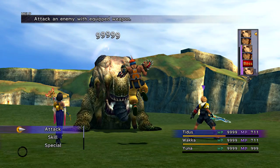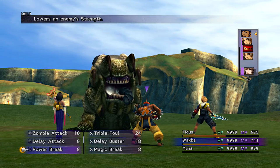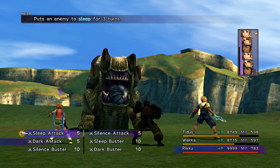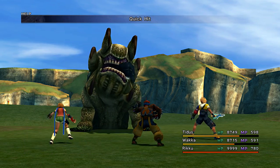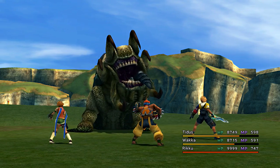Once the Aeon goes down, get your party back out and go back to quick hit pinata-ing him until he dies. By now he isn't able to heal himself, so you should have no trouble smacking him until he goes down. Make sure you use your overdrives now if you have them — Blitz Ace with Tidus and Attack Reels with Wakka — and this fight should be over in no time.